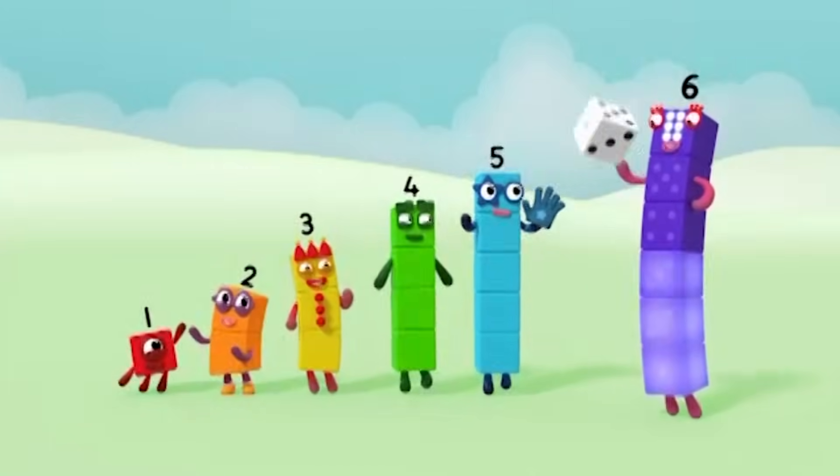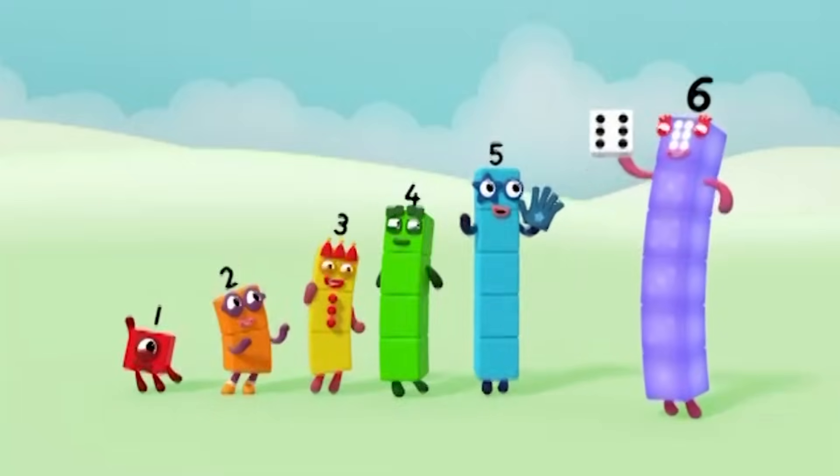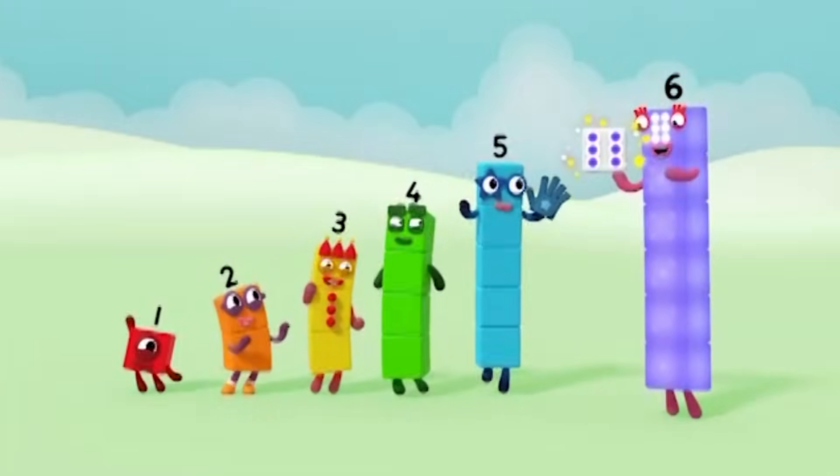One, two, three, four, five, six. Six spots on the dice. Make the shape — six.